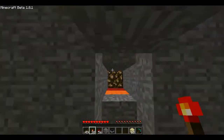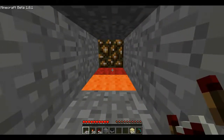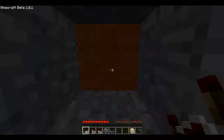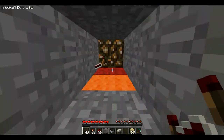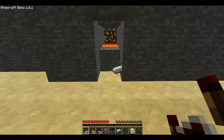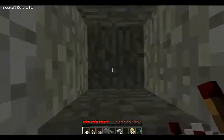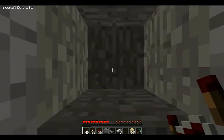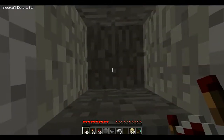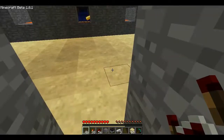So right here we have iron. You just stand right here and then you place down a redstone repeater or whatever. And then as you see, I got an iron ingot. So if I back up, you can kind of see how that works. What's happening is we place that down, a dispenser will shoot out one and then this piston will retract back allowing the ingot to fall.